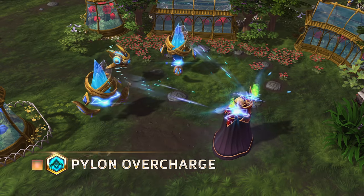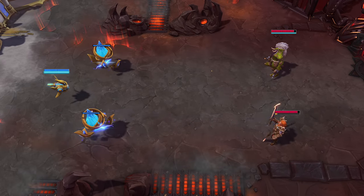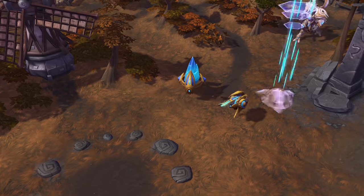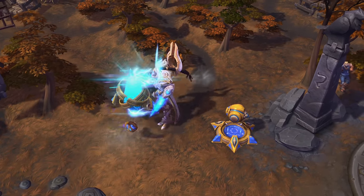Probius' first heroic ability, Pylon Overcharge, temporarily turns his pylons into powerful long-range weapons. Selecting this heroic also passively grants a shield to all pylons.